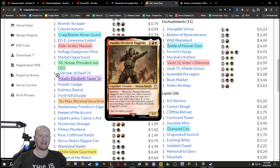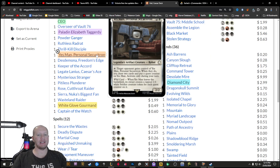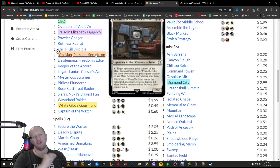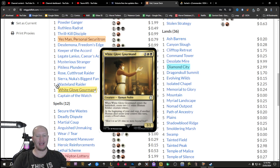We've got Paladin Elizabeth Taggarty, who makes it so that whenever she and two other creatures attack, you get to draw a card and put something onto the battlefield with mana cost equal to or less than her power. We've got Yes Man, which you can pass around to people — when someone passes it off, they draw two cards and put a quest counter on it. When it leaves the battlefield, you create 1/1 tokens based on how many quest counters it got — reminds me of Xan the Betrayer. Also, if someone exiles it you still get the creature tokens. We've got White Glove Gorm, which creates two 1/1s when it enters and creates a food token whenever a human dies on your turn.